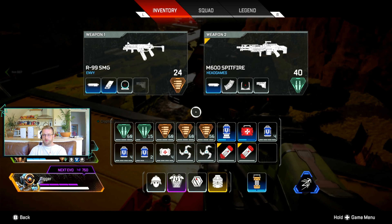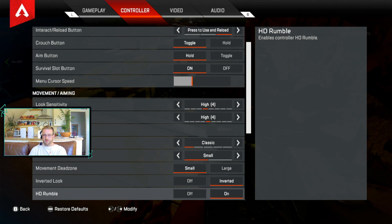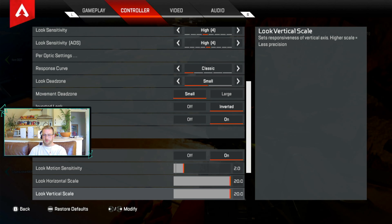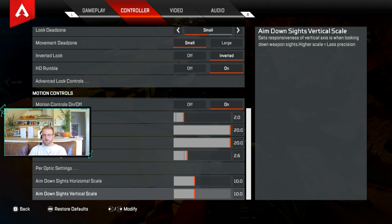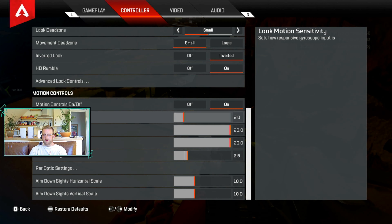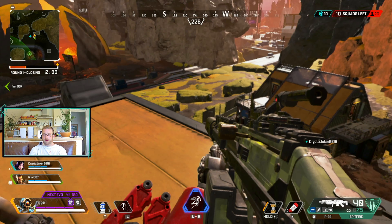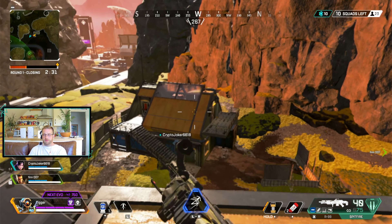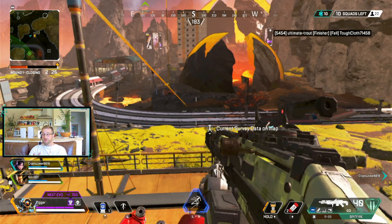Oh yeah, I thought I was going to show my settings. What have we got on this? It's quite different — 4 and 4, Classic Small. The dead zone — Movement Dead Zone Small. And then on the motion controls, this is definitely not default. The default are the lines. So that's on to 2020, 2.6, and 10 and 10. That obviously does need probably a bit of tweaking, but it seems to work okay. That's what I kind of got close to what it's like on Steam on PC using the same controller.